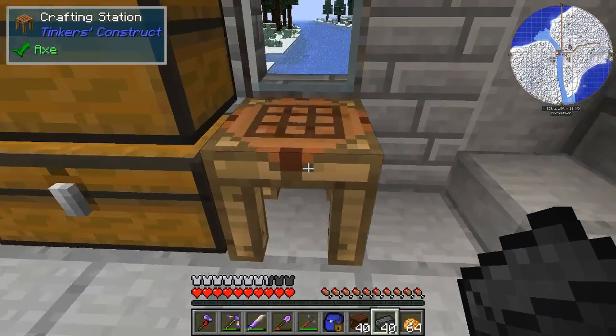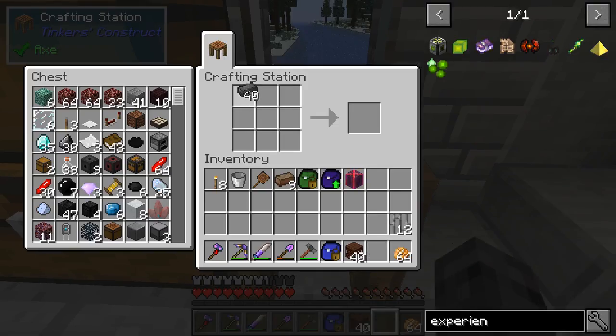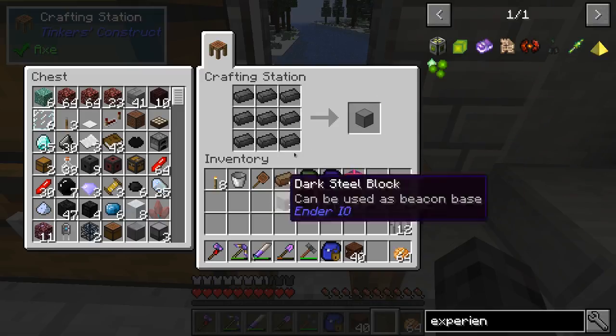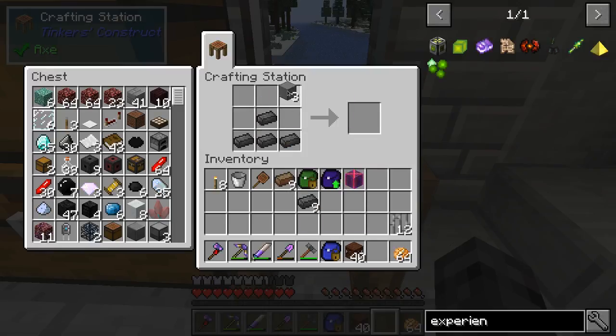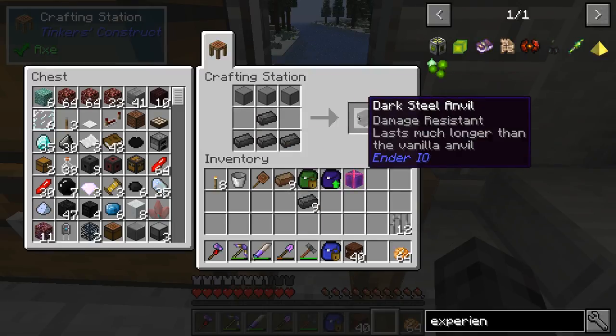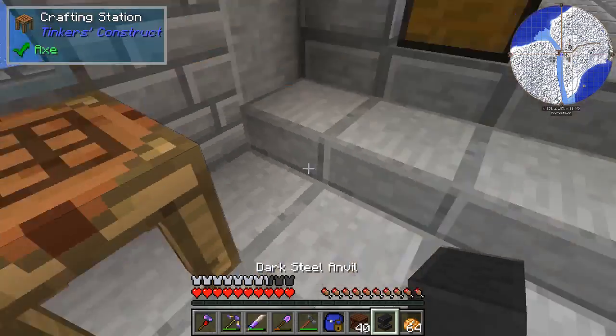It looks like we've got just enough dark steel to make a dark steel anvil, which is basically a much tougher, much better version of the anvil — damage resistant, lasts much longer. Pretty good description.